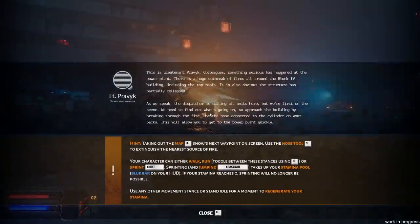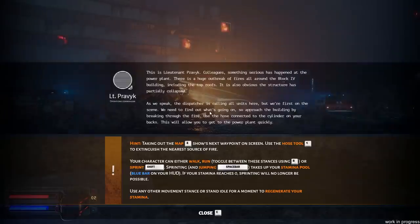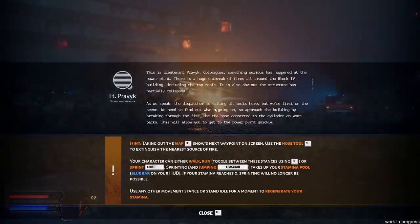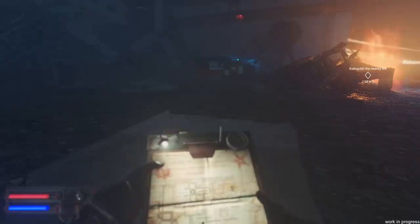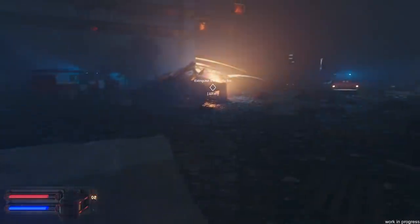This is Lieutenant Pravick. Something serious has happened at the power plant. There's a huge outbreak of fires all around the Block 4 building, including the top roofs. It is also obvious the structure has partially collapsed. We're the first on the scene. We need to find out what is going on, so approach the building by breaking through the fire. Use your hose connected to the cylinder on your backs. This will allow you to get to the power plant quickly. Oh my god, this is actually a beautiful game. I don't even know what I'm looking at, but I kind of like that I have this little compass on the top.